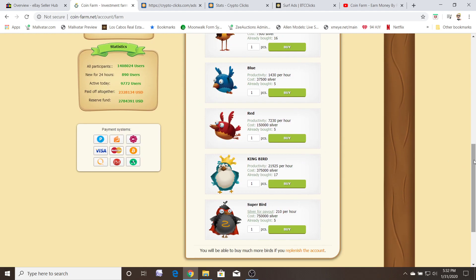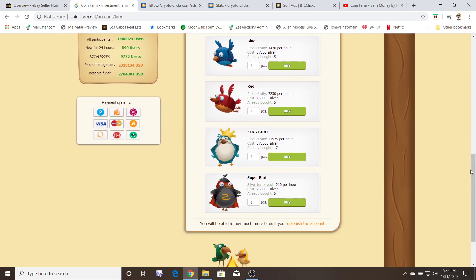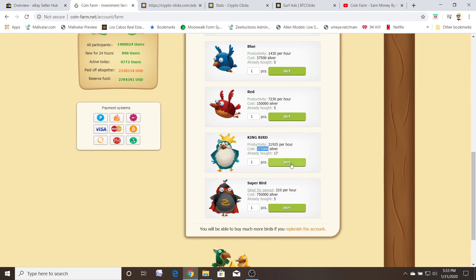Occasionally the website will run a one or two day sale and these birds will be cheaper. You can actually scoop up a king bird for 300,000, saving yourself 75,000. Sometimes what I like to do is just let it run — let it keep piling up — and even though I can buy more birds, I'll wait until the birds go on sale and then buy more king birds all at once. At 75,000 saved, how many days of waiting did you just save? Sometimes it is worth it to do that.